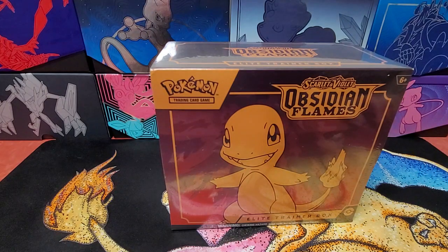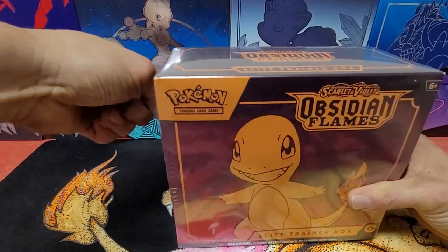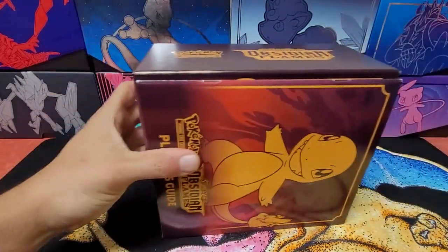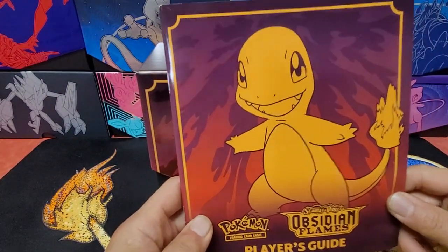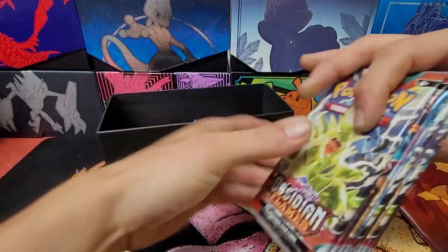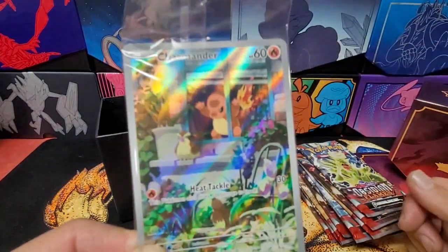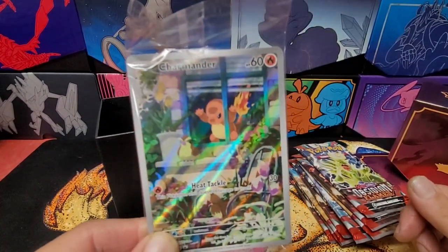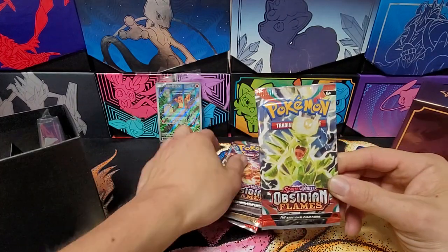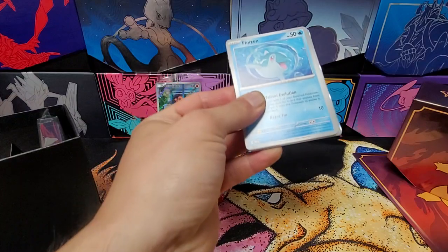What's going on everybody? Was at GameStop today after work and decided to pick up an Obsidian Flame Elite Trainer Box, so let's open it up and see what we can pull. This is the first time I've had one of these since they came out. We've got the player's guide, our packs, and our cute little promo card of Charmander trying to eat a Pidgey.